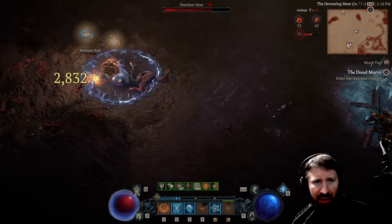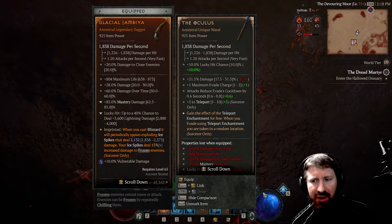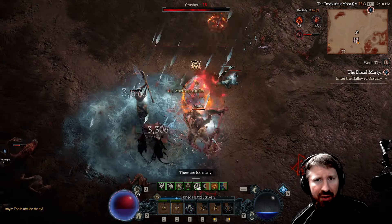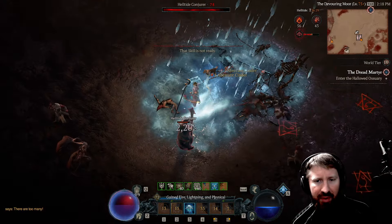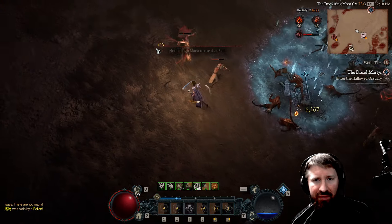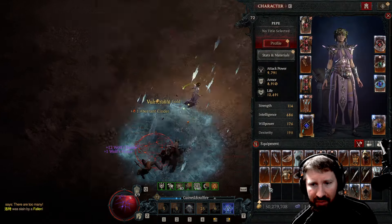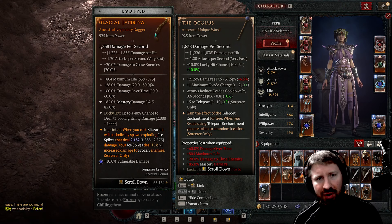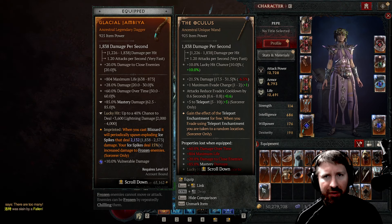I think this is going to be a good build. I might mess around with this Oculus as well - I was not expecting to find that. I was actually going to target farm the ice boss to get the Oculus, because that's where you can find it. But yeah, I might settle with this basic 9-to-5 one so far. I was hoping for one with the greater affixes, but whatever. Maybe I'll masterwork this thing a little bit and see how it goes. But stay tuned for more videos, and thanks again for coming by. Like this video if you will, subscribe to the page, more to come. Peace be with you.